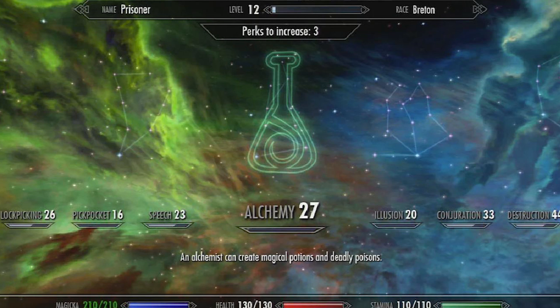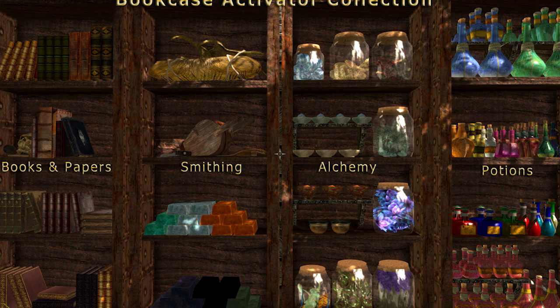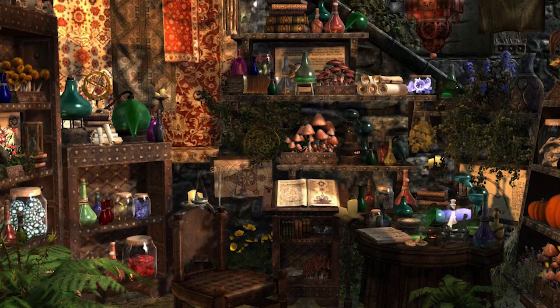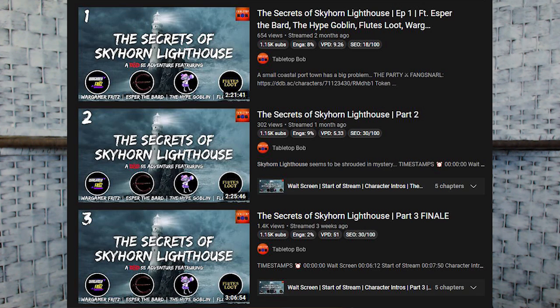Acid Vials do 2d6 acid damage when you hit — like a greatsword plus Dexterity in damage. If you get an Alchemy Jug, which artificers can make at just level 2, you can keep supplying yourself with acid instead of buying it constantly — otherwise you're a 'pay to win rogue.' You can also drop ball bearings on the ground to make people slip, or throw caltrops — enemies are forced to stop moving when they fail the save, and their movement is slowed afterward. I got to use caltrops on a shark on Tabletop Bob's channel, which stopped it cold.